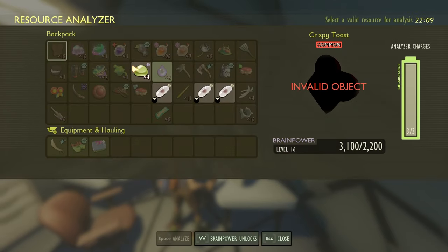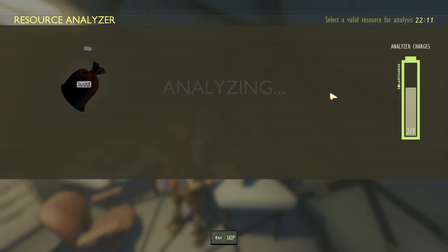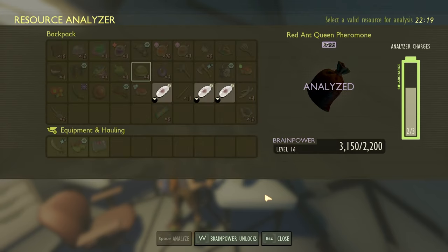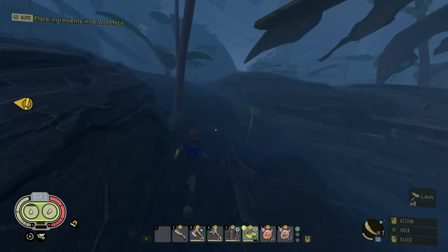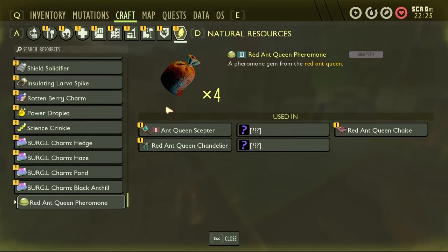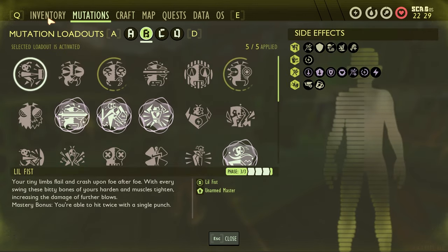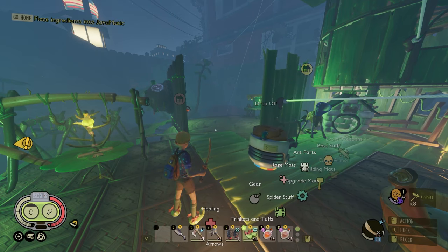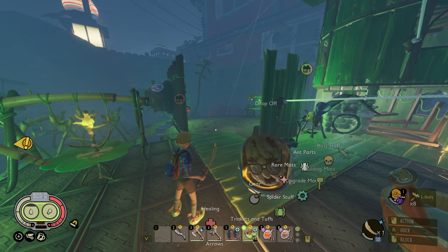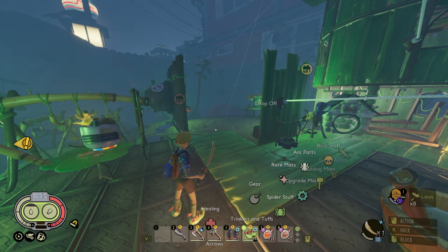When you take that red ant pheromone and come over to the research panel, it's a rare resource — it's going to give you some raw science, but it's also going to unlock three different items: the queen ant scepter, the red ant queen chase, and the red ant queen chandelier. All of these are now craftable. You can make those furniture options as well as a weapon to help command your ant army. There are also two other things they're used in — that's the armor for the queen ant, but in order to unlock that you actually need to kill the queen ants, so befriending her first is important.